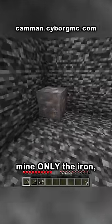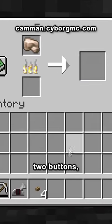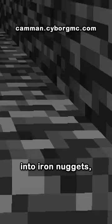What he had to do was mine only the iron with the stone pick, smelt the raw iron into an ingot with two buttons, and with the other four, smelt both the iron pick and horse armor into iron nuggets.